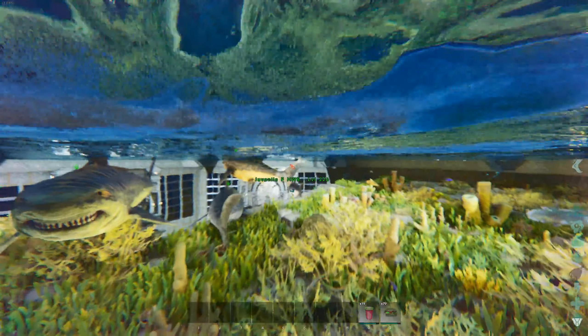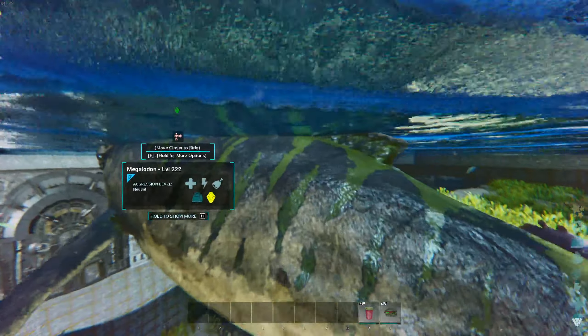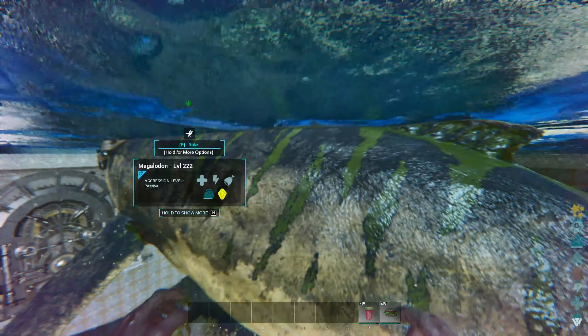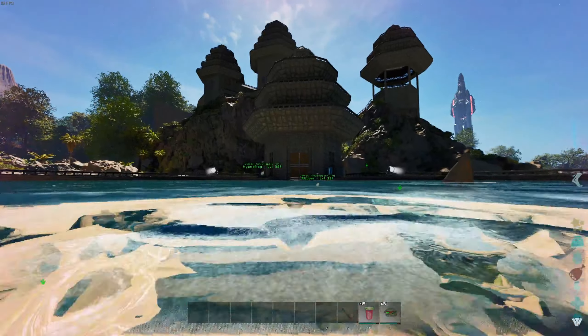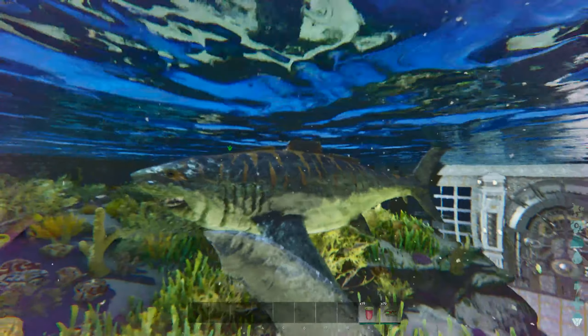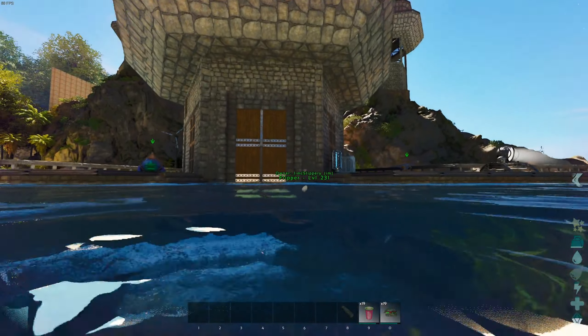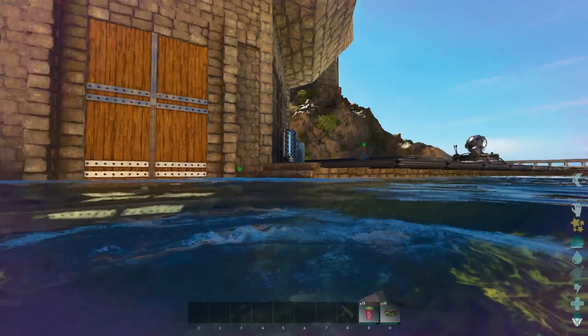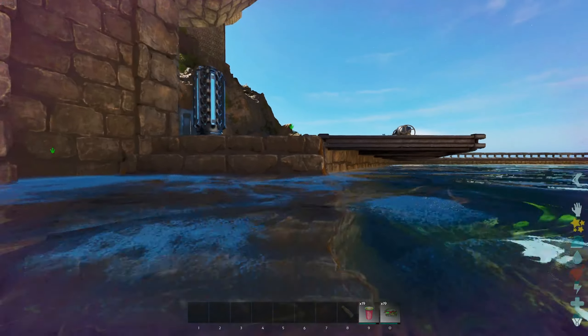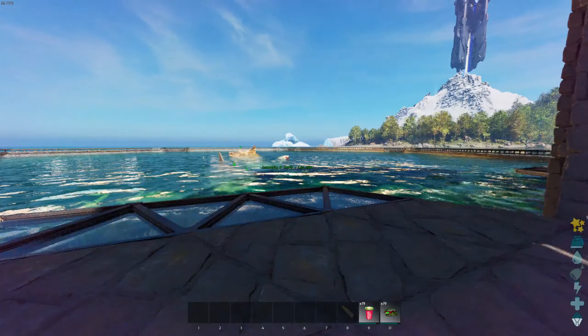I might just set him to passive so he doesn't get involved in too many fights. I brought my oviraptor down here thinking I was going to get shark eggs, but it turned out to not be a thing. I'm really happy with how this area turned out — I think it's pretty cool. Hopefully it's big enough.